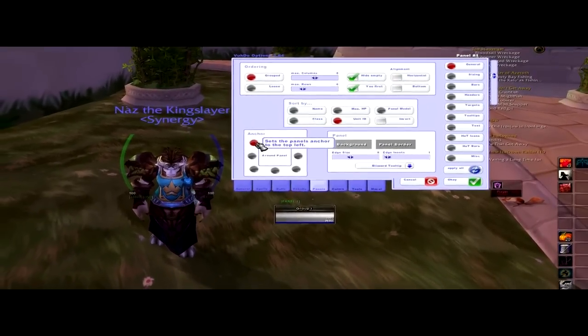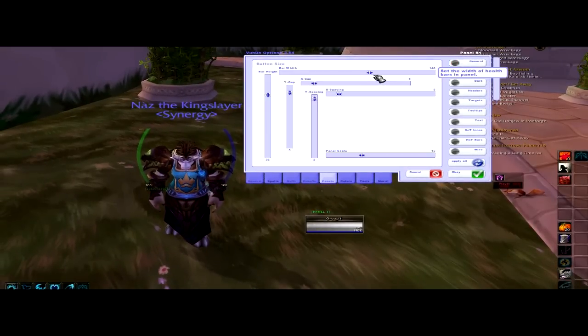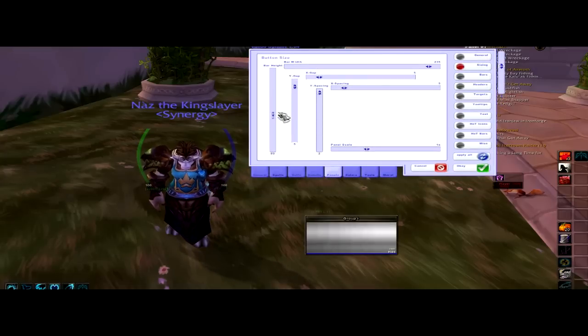The anchor is for where you move your raid frames. And the size — so you can make it smaller or bigger, you know.